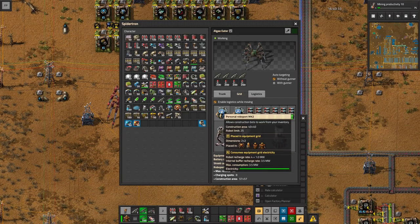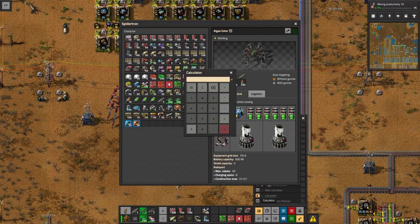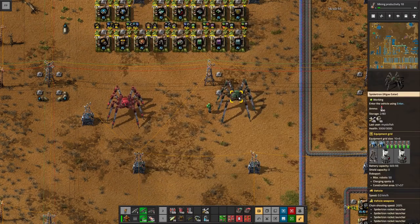Roboports are another matter — 3.5 megawatts each, so two of them make 7 megawatts. Using the calculator, we take 600 megajoules divided by 7 megawatts, and we get 85 seconds — just south of a minute and a half. So if we're intensively using the robots, we can only use it for this long before the Spider-Tron really has to rest.